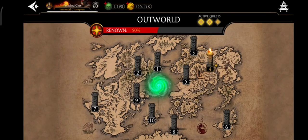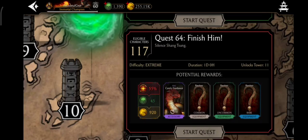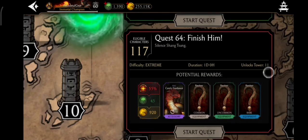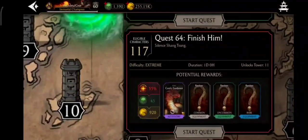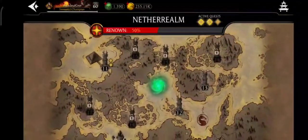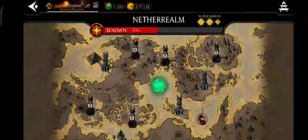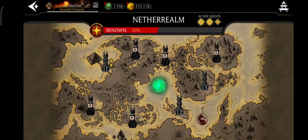Let me tell you how to unlock Nether Realm. As soon as you do all the quests in tower number 10 — that is quest number 64, 'Finish Him' — you will see it is written 'unlocks tower number 11.' As soon as you complete quest number 64 in tower 10, this green portal will appear and you can enter Nether Realm.